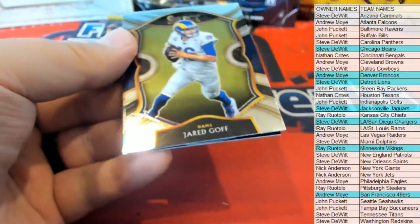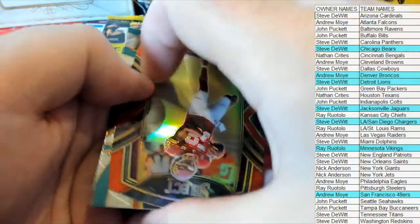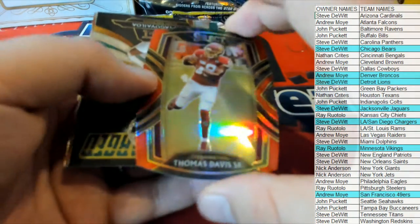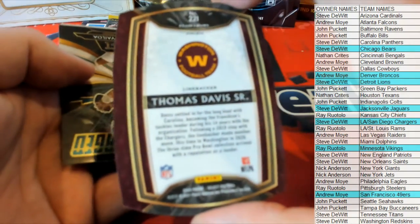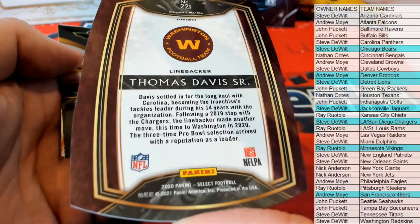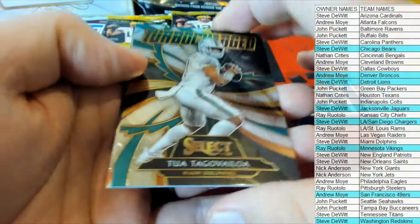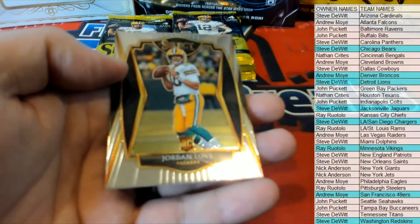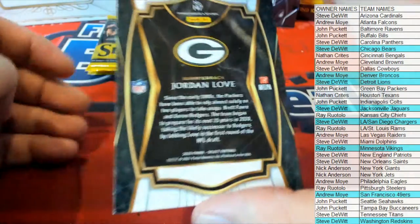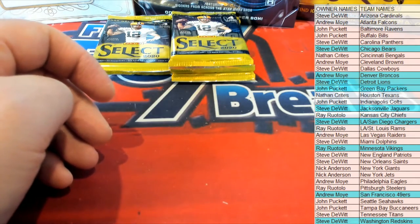Let's keep it moving here tonight. Nice Jared Goff. Nice red Thomas Davis Senior red shield, right there club level for Washington — there we go, Steve, that's coming out to you. Nice Tua turbo charge for the Dolphins — Miami, this will be Steve D. And nice Jordan Love rookie — premiere for the Packers, that is John P, nice one there for John P.